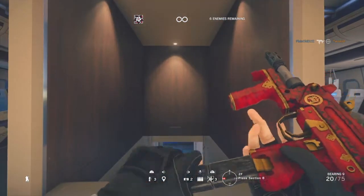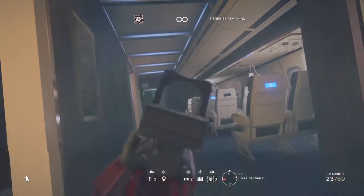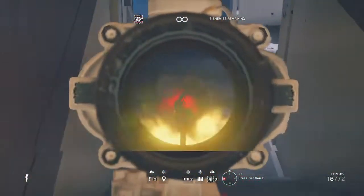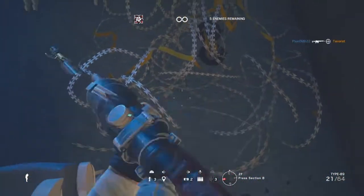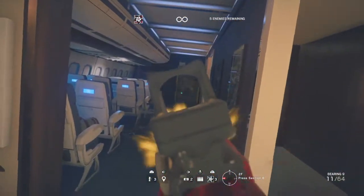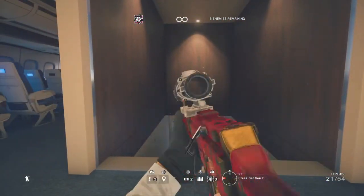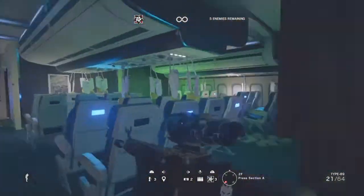There's a terrorist right here in the middle and one underneath me. Always take care of the person that's closest to you first, because they have the advantage in the gunfight - especially when two people are pushing you. Some people prefer the long-range gunfight, but take the guy who's up close first, kill him, then work your way to the next one.